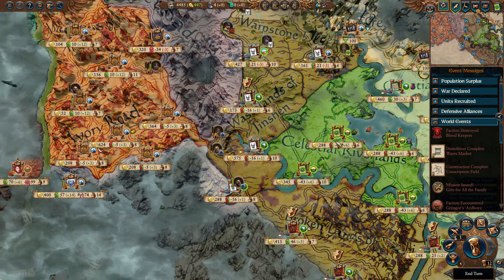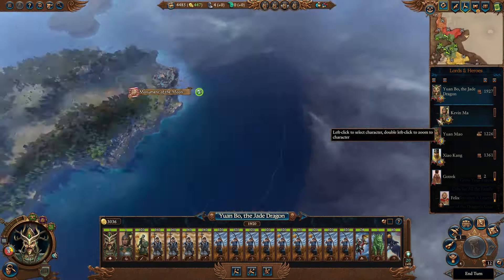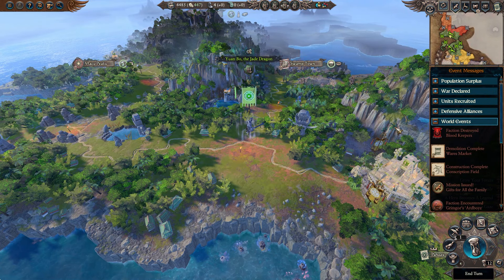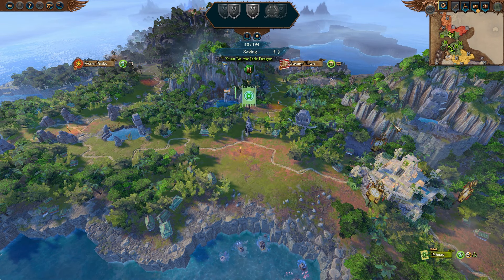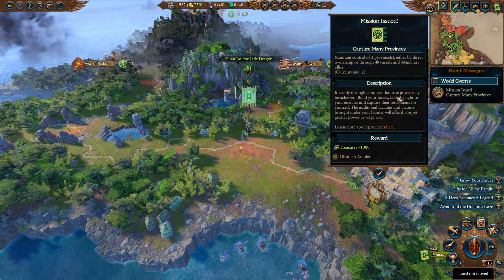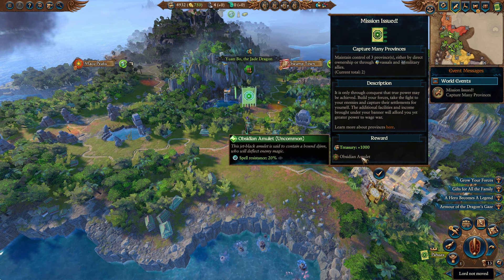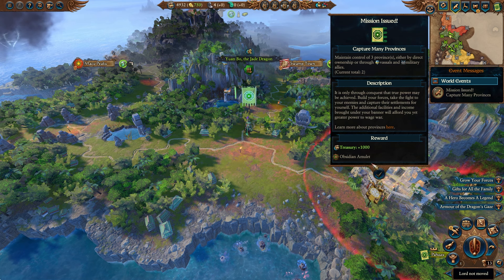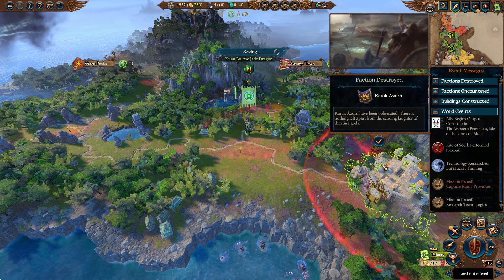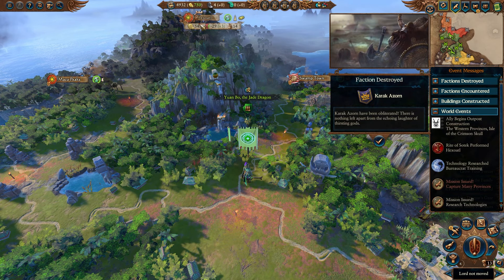New mission - capture many provinces. We're at two out of three. Only through conquest may true power be achieved. Our reward will be a thousand treasury and a fairly meh obsidian amulet that gives a little no-resistance. I guess that'll be alright if we end up fighting Mazda Mundi, but he doesn't really have any direct contact spells - at least none that are coming to mind.